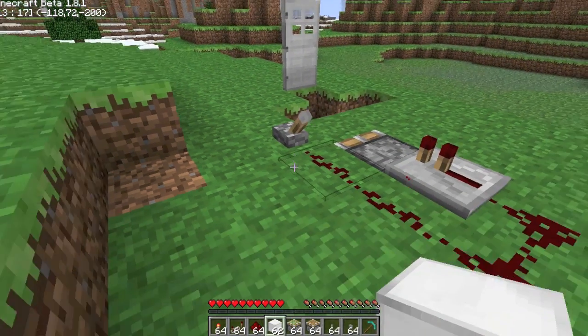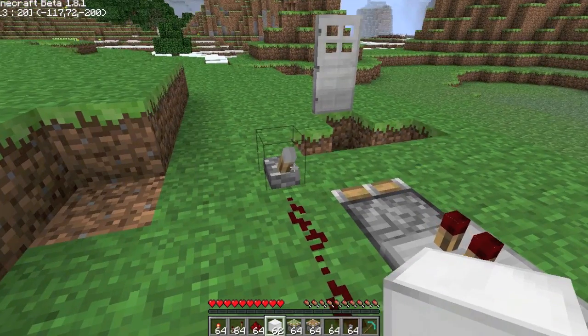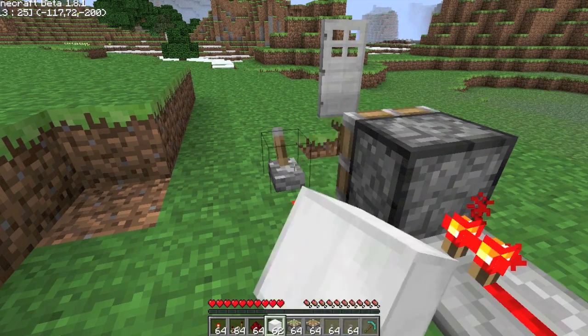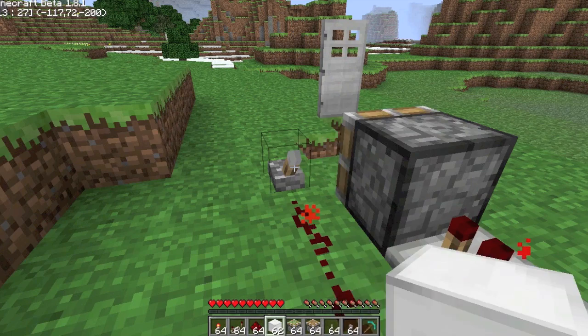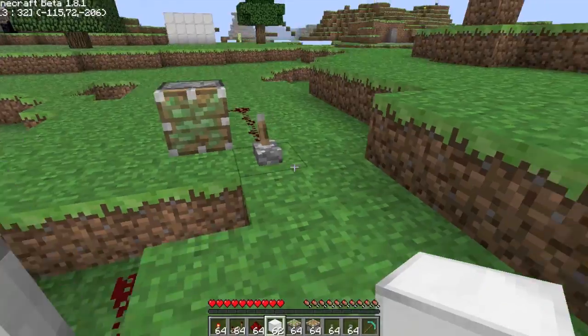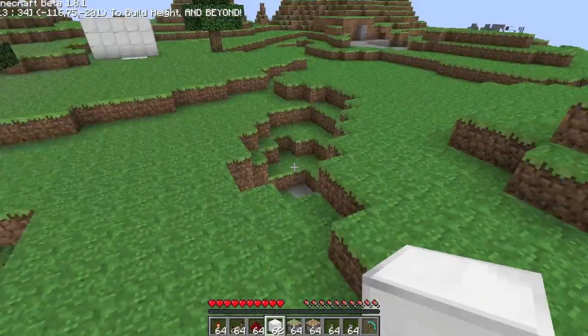So if you know someone who just rapidly clicks levers and you want to troll them, this is how you do it. Just leave it like this — nope, it won't work, you gotta wait it out, and then it's doable. So that's a multi-lever stopper clicker thing.